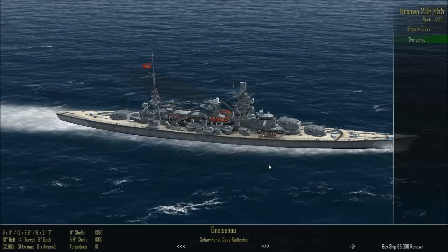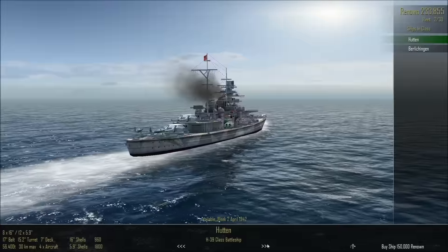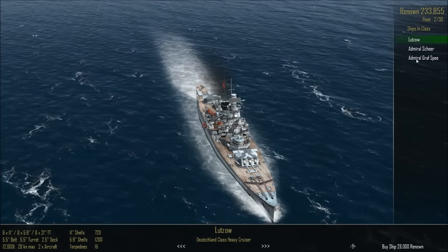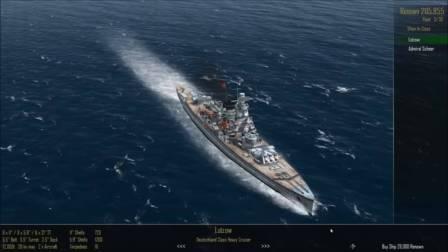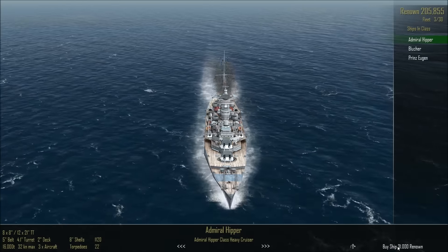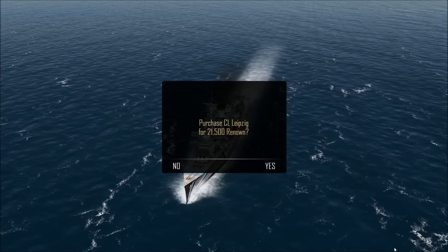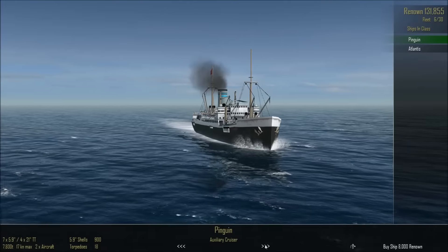Let's do that — there we go. We don't want any more submarines. Maybe a Graf Spee — yeah, we could probably go with one of those. We could probably get a Hipper as well, why not. I don't know how many light cruisers we necessarily want, but we might as well get the Leipzig and the Nuremberg. We've still got 100,000 left.